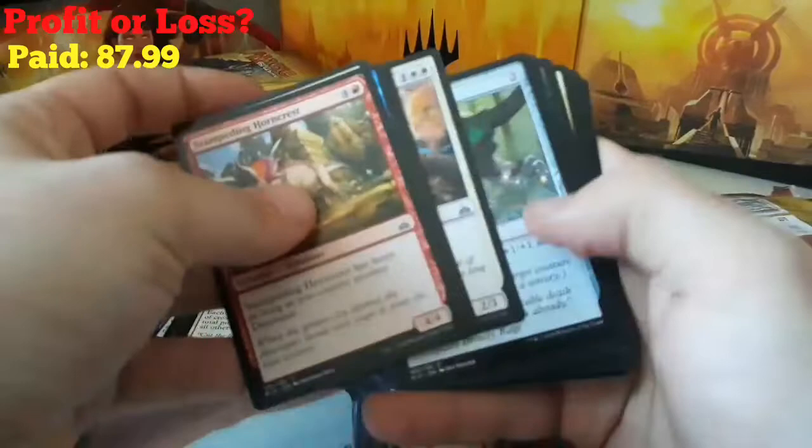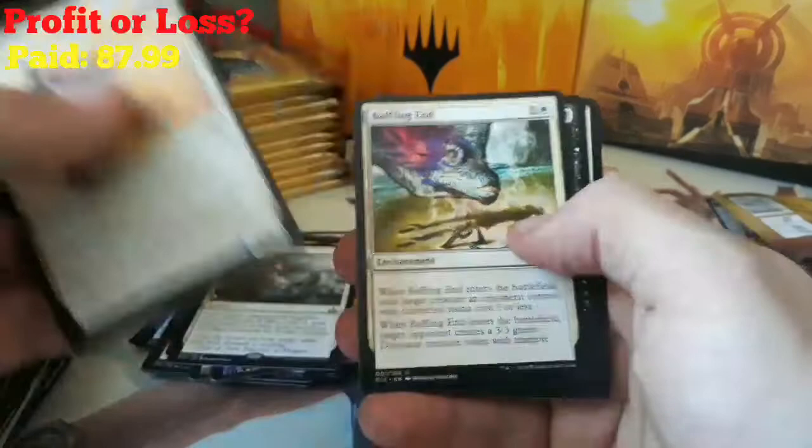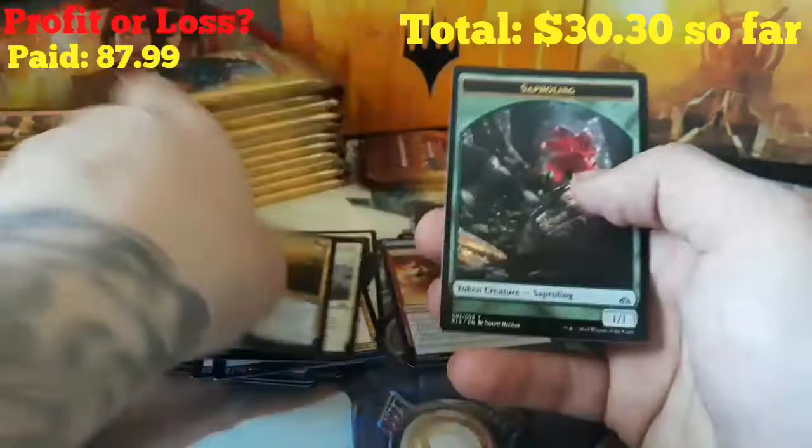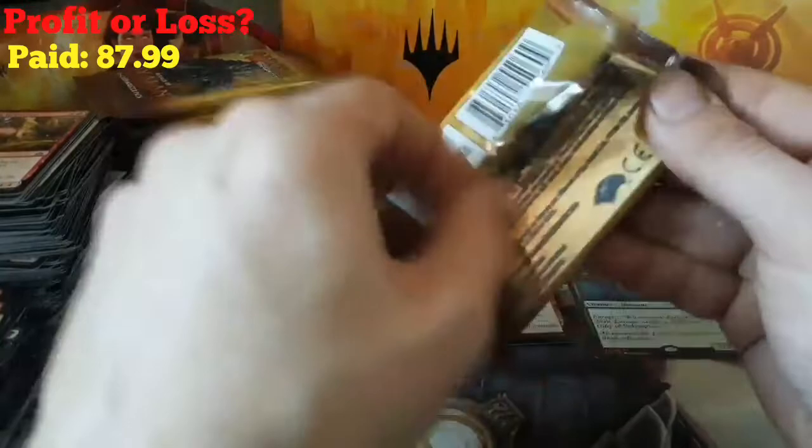Stampeding Horncrest — that's a common, we don't want anything to do with that. Skymarcher Aspirant, Baffling End, Sadistic Skymarcher, and we got another flip: Hadana's Climb — a good one. Hadana's Climb flips to a Winged Temple of Orazca. And a Saproling on the back.